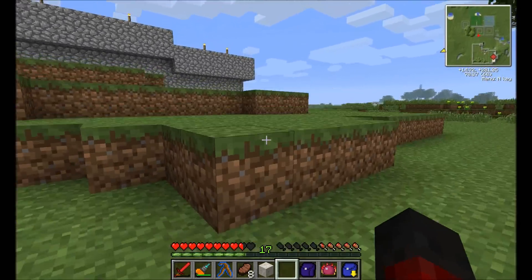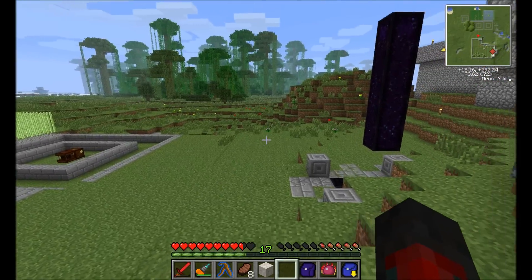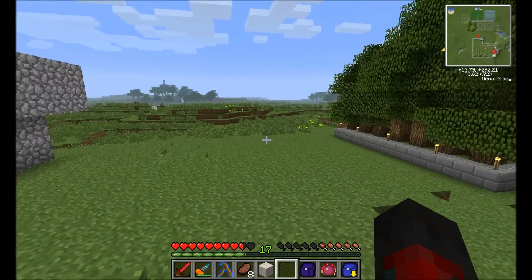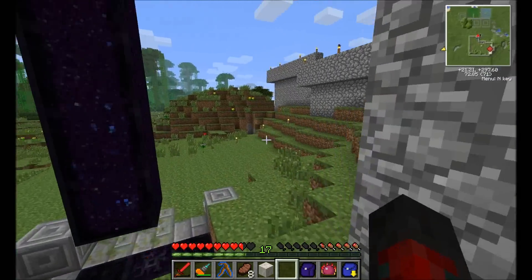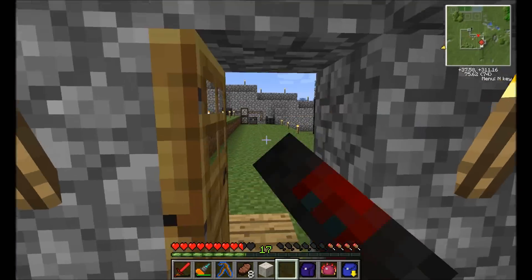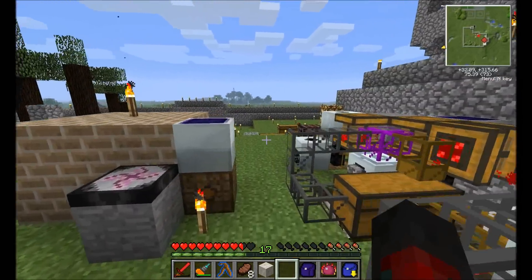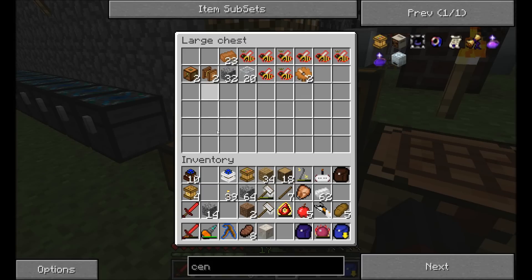Now I need to find a spot to put my apiary. I might do it down over here, maybe over here — I'll think about that and come back to it in a second. The next thing I need to get done is get these apiaries down. We'll be back once I've found a nice spot for those.